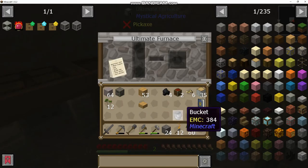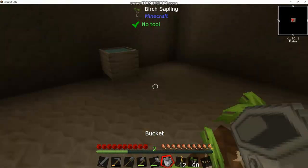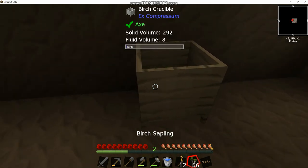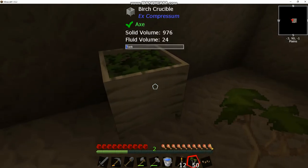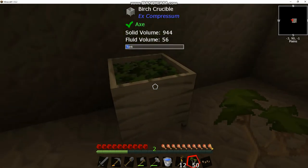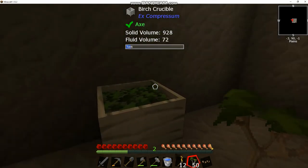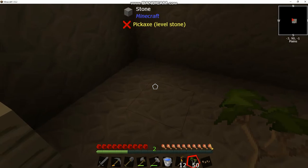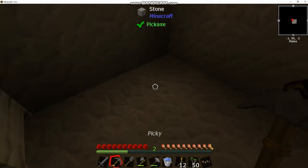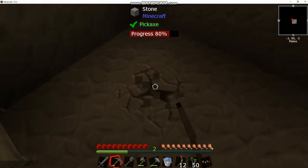So if you remember from a couple episodes ago, we had those three iron ore chunks — I smelted them and made a bucket. That is basically the best use for your first three iron: get a bucket. You take any saplings, fill the crucible up — it takes 10 of them — and that'll make us one bucket of water. After you get a second bucket you can make an infinite water source.